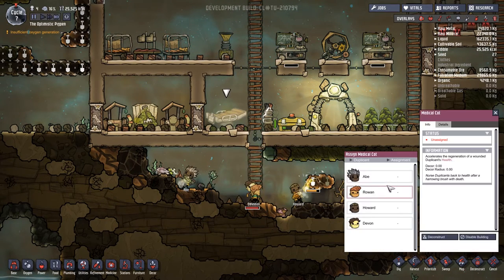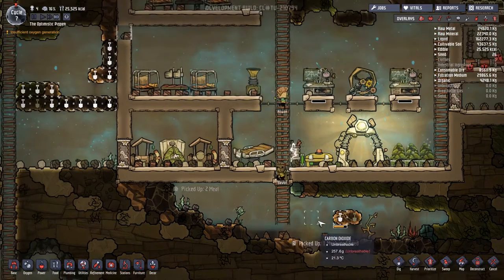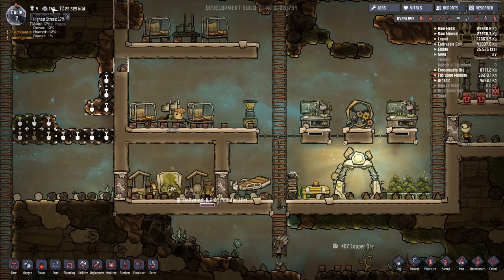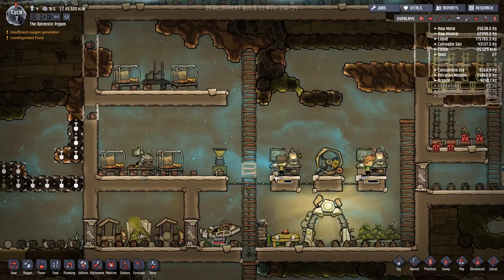Now, Rowan got put in here - was that the guy who was damaged? Let's have a look. Howard. Let's do Howard first. What else is happening that could do with chunking down a little bit? Abe and Devon need to go up into here. So let's put Abe in the old relaxation chamber there. Getting the research underway.